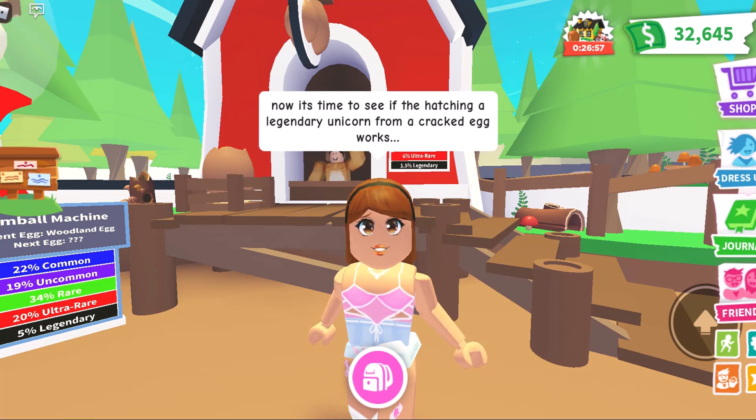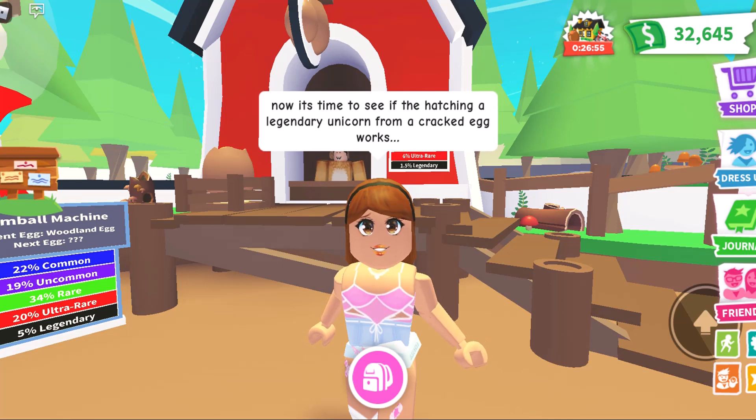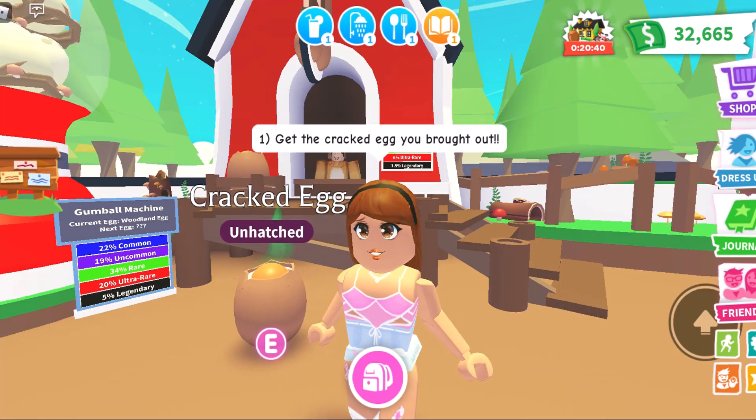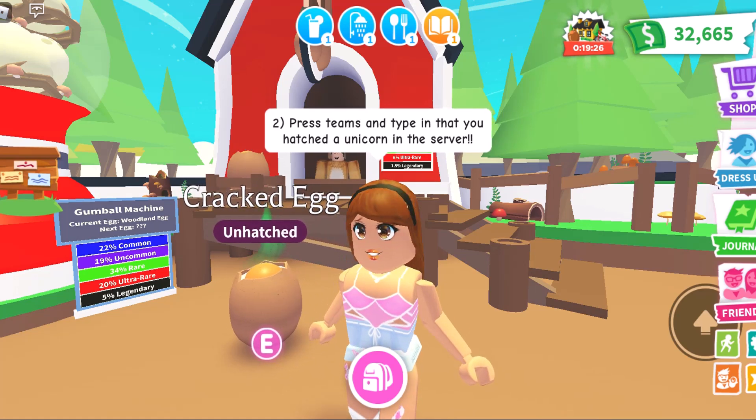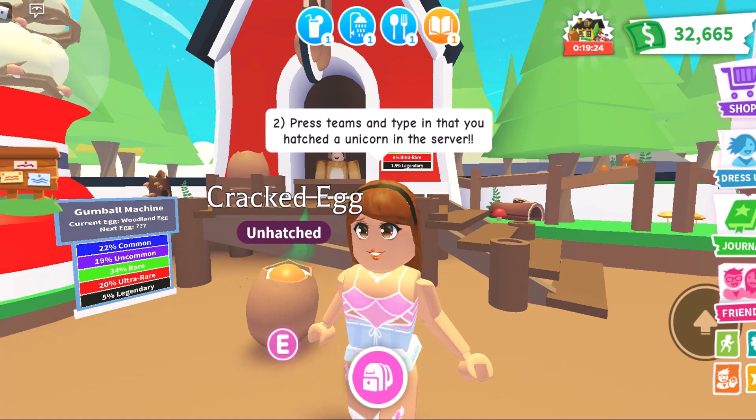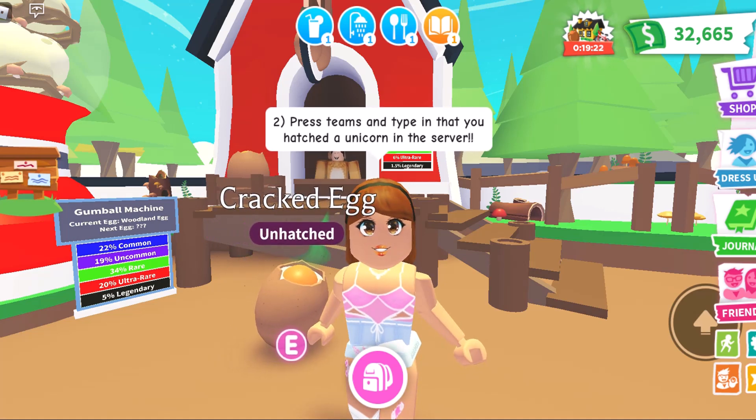Now it's time to see if hatching a legendary unicorn from a cracked egg works. Number 1: get the cracked egg you brought out. Number 2: press Teams and type in that you've hatched a unicorn in the server.